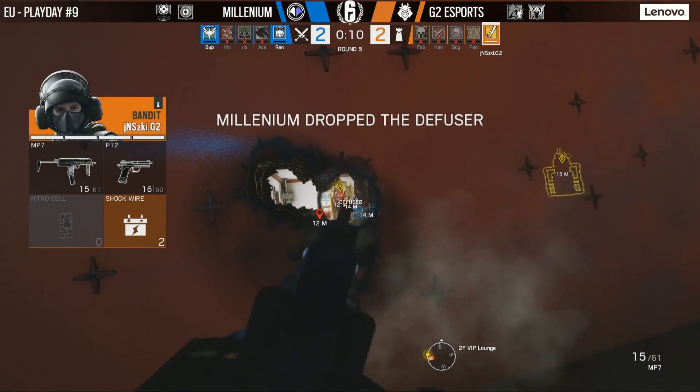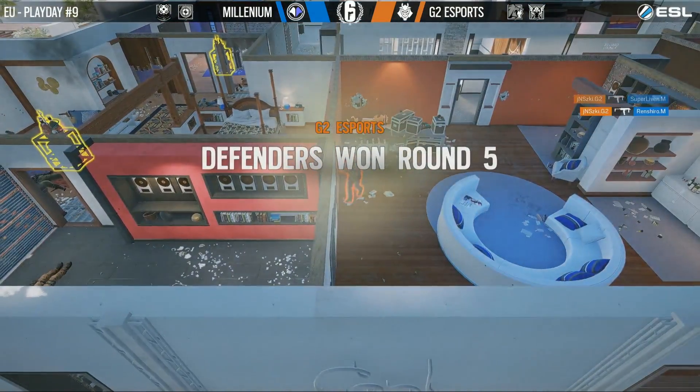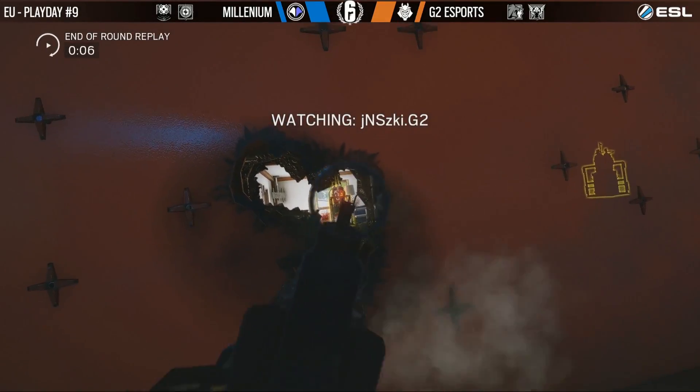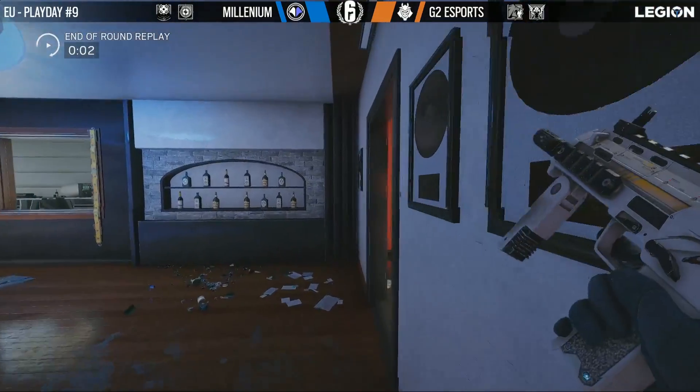Renshiro is down on the floor, and the last attacker is lit — but it's Zofia, so he can pick himself up. Yunus reads the room, gets the kill, and G2 take it. What a clutch play, using Maverick's own hole against him.